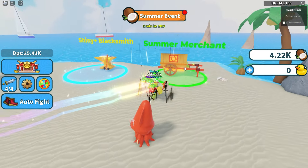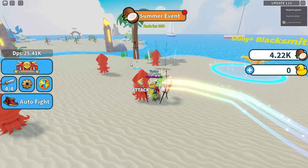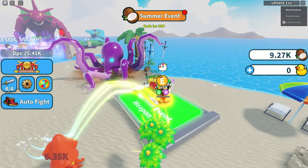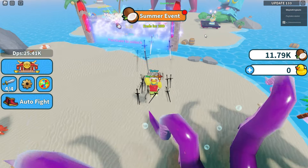In this area there is a summer merchant, which pretty much just shows you the event shop. There are also blacksmiths — one over there and a shiny one over here — so you are able to upgrade your weapons quite a bit. It looks like we can get some new weapons here, and there's one more area we can unlock over there.